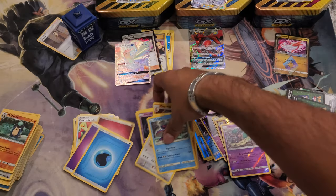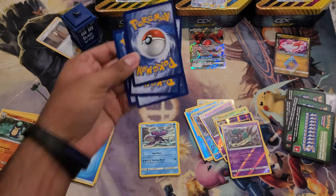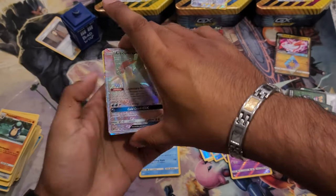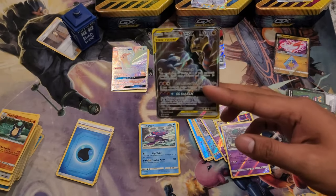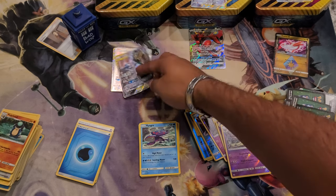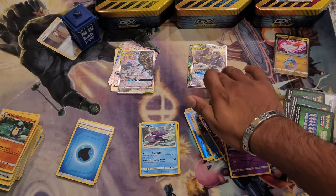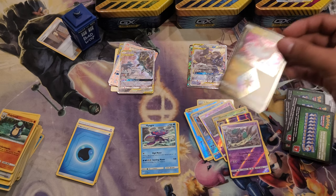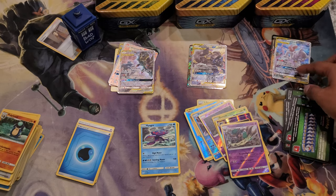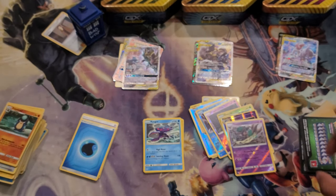Alright guys, that's it for this one. The pulls were decent overall. This one probably gave me some of the funnest pulls — and those were from the Garchomp and Giratina pack. Got a Scizor GX from the Mewtwo and Houndoom pack, and I got a Latias from the Mew and Mewtwo pack, and quite a few promo cards which I will be giving away soon.